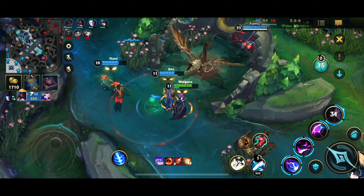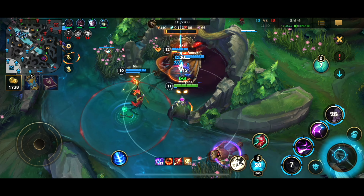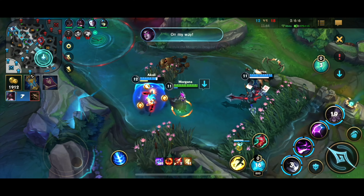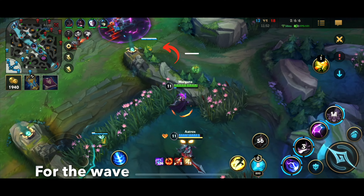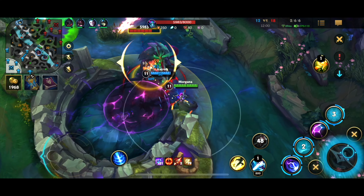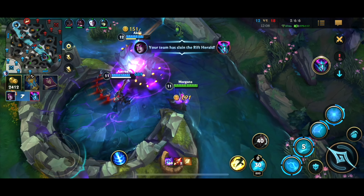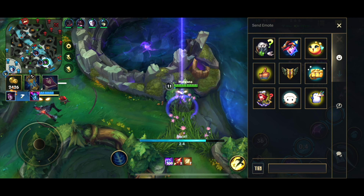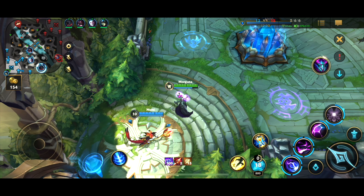Very good fight, great grouping by our team, and what do we do? We control the most important objective — dragon. And what happens again? Greedy me wants Rift Herald. So I am heading over to Rift Herald so that way we can take it, and this is going to be basically a free Rift Herald — they don't have enough time to get there if three of us do it. So now we have two dragons and two Rift Heralds.